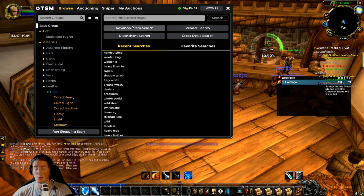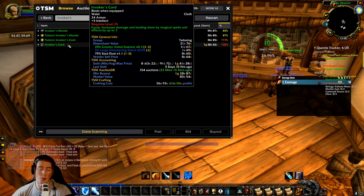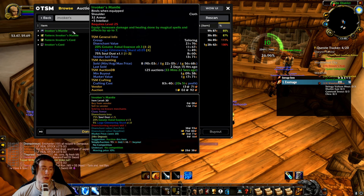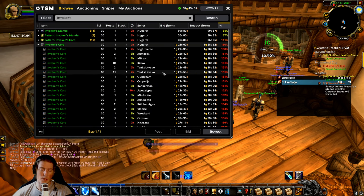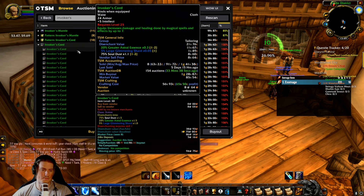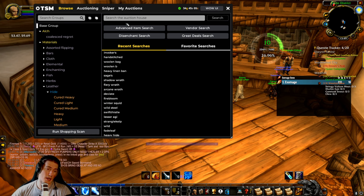So when does this generally happen? This doesn't happen for every type of item. As an example, like the Invoker's set from tailoring — this would probably never happen. This is a crafted item. Anyone who has this recipe can craft them at however much they care about. Really easy to get the materials, so there's always going to be a ton of these on the auction house. People can just craft more, so there's never gonna be anything to flip. This is also true for anything with a really high drop rate — there'd just be too many on the auction house, and people would easily price them correctly.